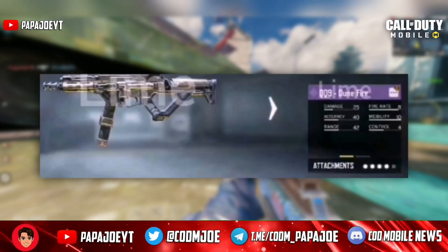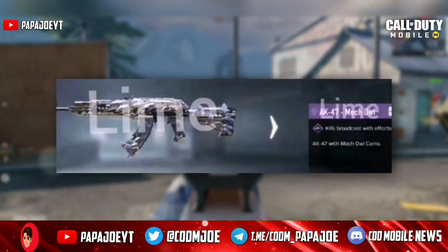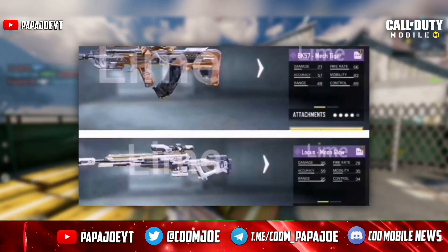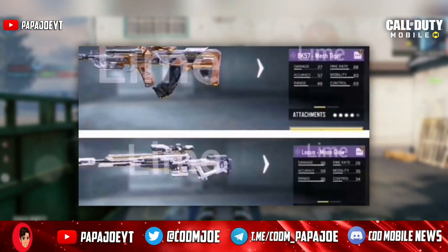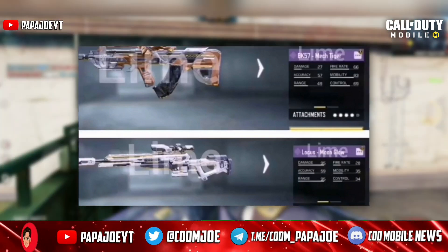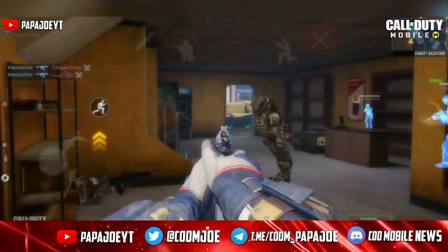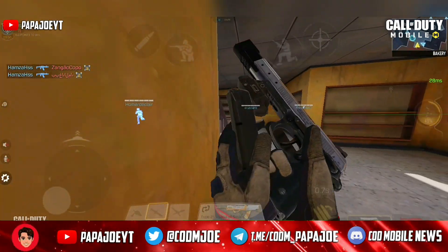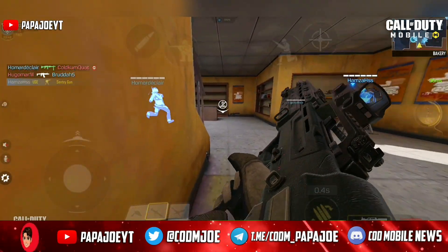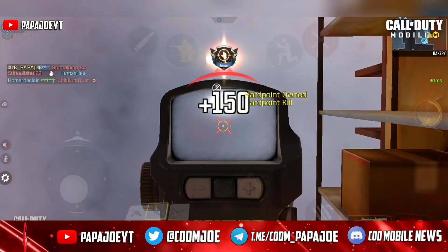We can possibly expect a new epic Modified skin for the QQ9 called Dune Fire, and a really nice skin for the AK-47 Assault Rifle called Mech Owl. Also, it may be likely that we will get an epic BK-57 Mech Tiger skin and a new epic skin for the Locus called Moonglow from the Season 8 Battle Pass. However, this information is still subject to change as there is no official confirmation from COD Mobile yet. What is your opinion about the likely Battle Pass skins? Write it in the comments.